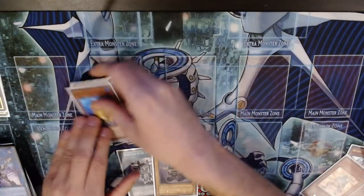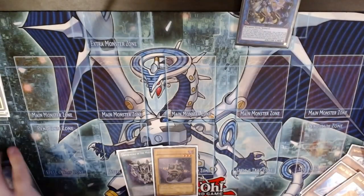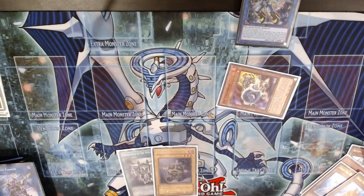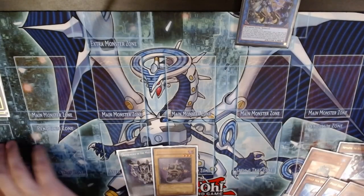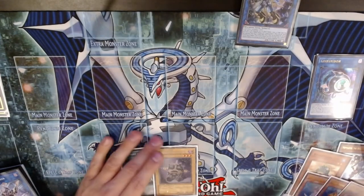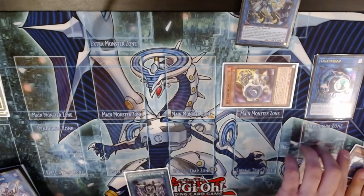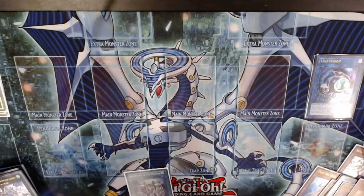We have a Tuner and a Non-Tuner. We're going to Halka Fibrax — not exactly a Synchro but it needs a Tuner. We're going to use Halka Fibrax's effect and summon out Jet Synchron from the deck. We could just Link 1 and summon Link Rebo, then bring back Jet Synchron by discarding Genesis Controller. Then use Ronin Tonin's effect to bring it back, go into a Link 4, leaving the Link Rebo and getting out Appaloosa.